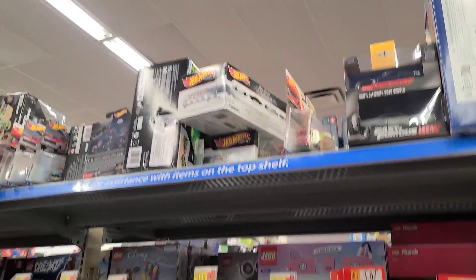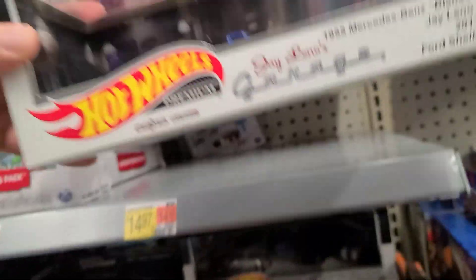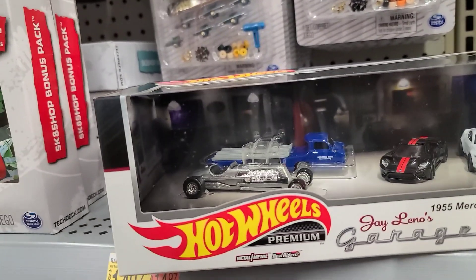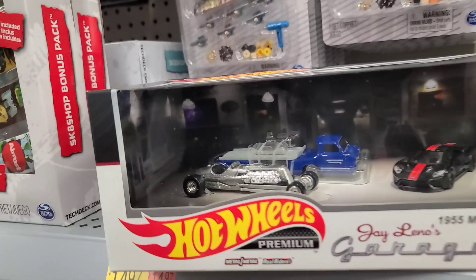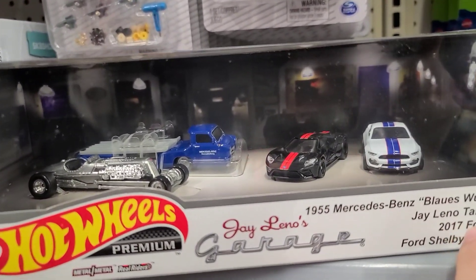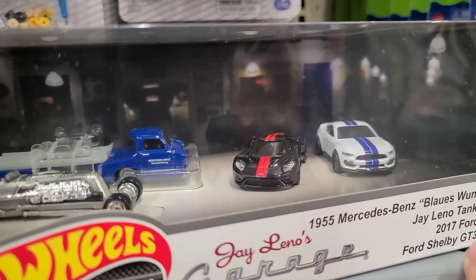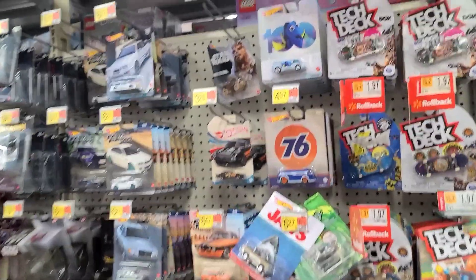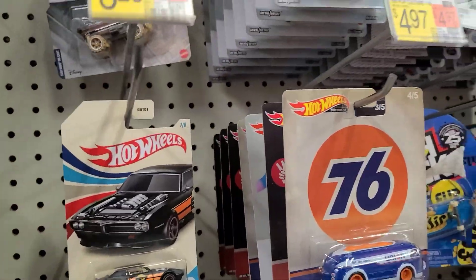Starting off premium - I look up and I see a new box set. We got ourselves the Jay Leno Cool Diorama box set. This has got the tank car, the Mercedes-Benz, the 2017 Ford GT, and the Shelby GT 350R. What a great set right there.